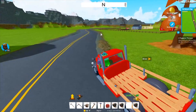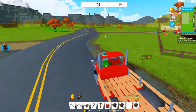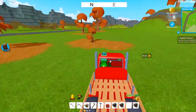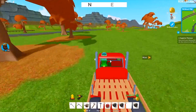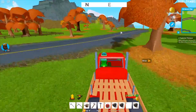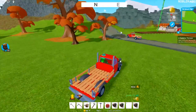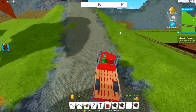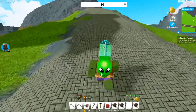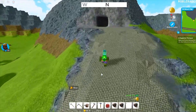To get there, we follow this road until the very end, and then we go up this mountain. There is this path going up here — I don't think you can go up there with the car because it won't make it, but you can run up there. And here is the second mine.